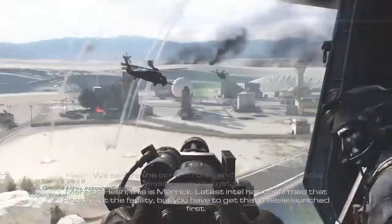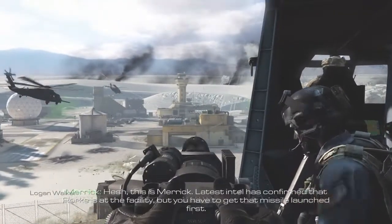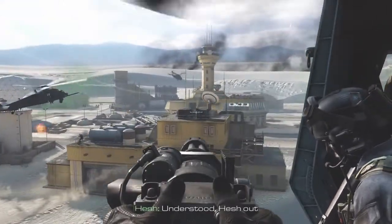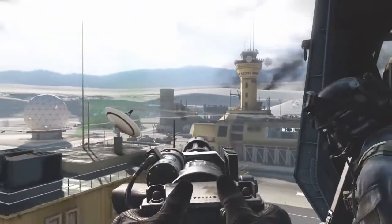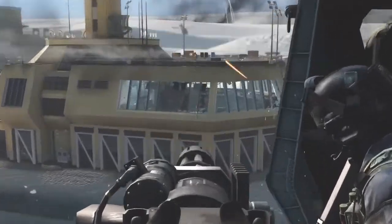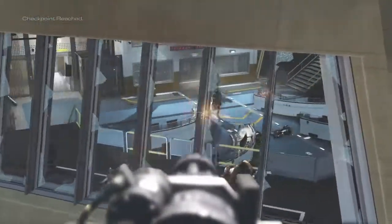We secure the control room and launch the Federation missile on the target site. This is Merrick. Intel confirms the target is at the facility, but you have to get that missile launched first. Understood. Take out! We're here — let's get that missile launched.